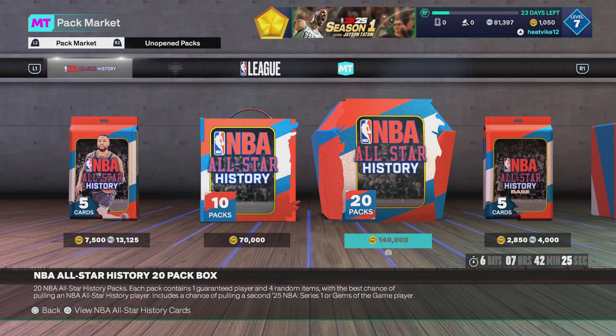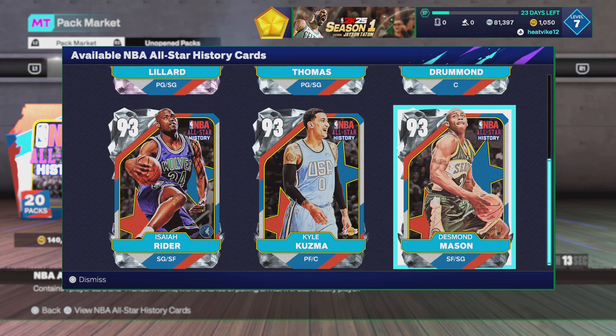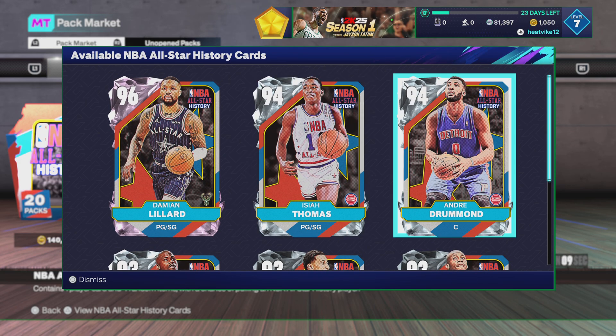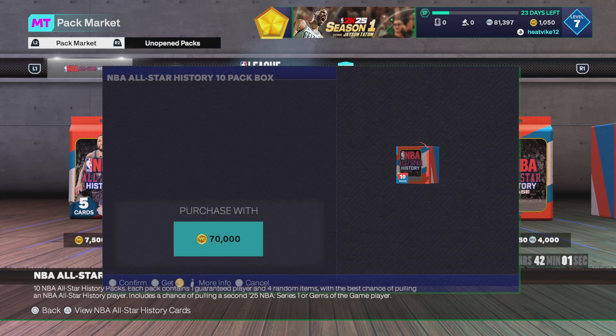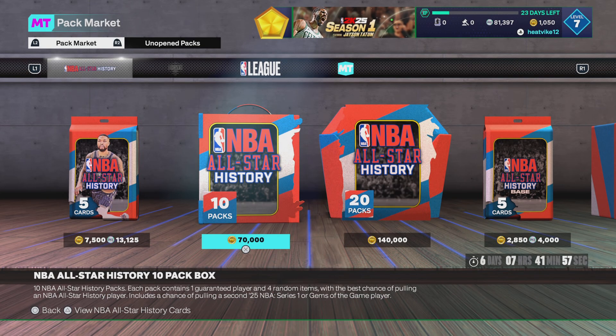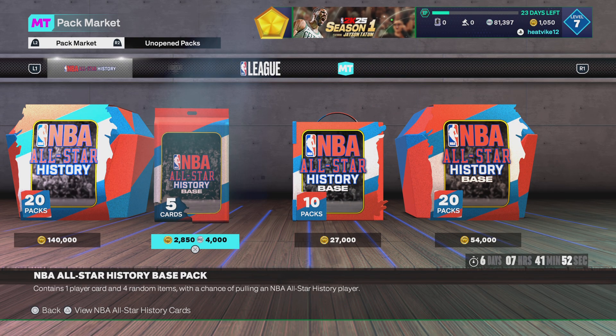It kind of feels like a bit of a filler set. Like last Tuesday we had some interesting cards, some cards or players that we don't usually get, but this is kind of players that we do usually get — we always get an Isaiah Rider card, we always get a Desmond Mason card, we usually get a pink diamond Dame at the beginning of the year. Overall this set's not bad. The odds are the same as last Tuesday: 1.5 percent on the premium packs for a diamond, sub one for a pink diamond, and sub one for everything on the base packs.